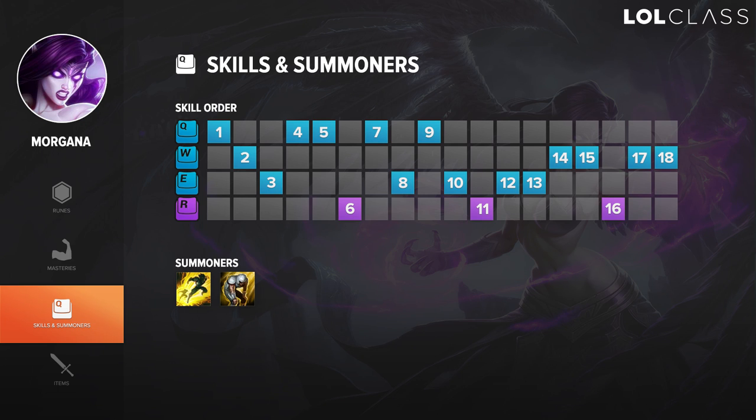The situations where you don't go Exhaust are when the enemy mid laner is not an assassin but a control mage — that way you can't really get in range to exhaust them. And if the top laner is playing something tanky rather than like a Fiora, you really can't exhaust them either. Then you're only left with the ADC to exhaust, and you can decide for yourself if you really want Exhaust or would rather have Ignite for more lane pressure.